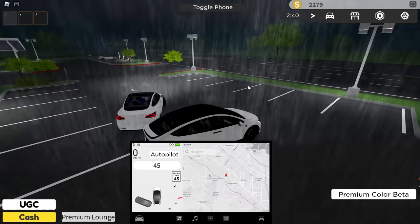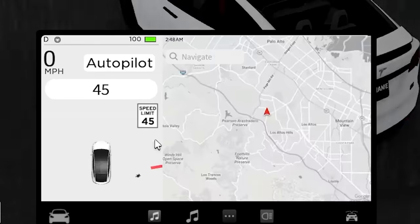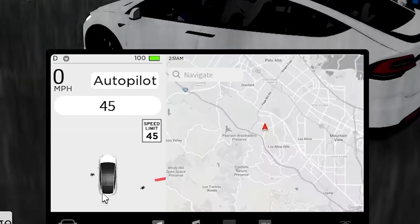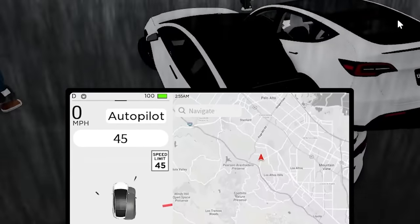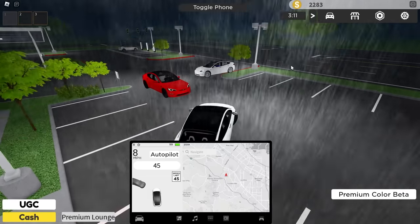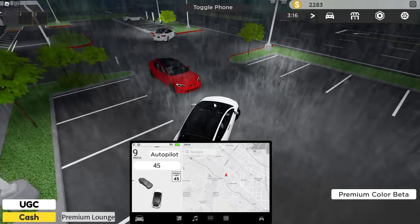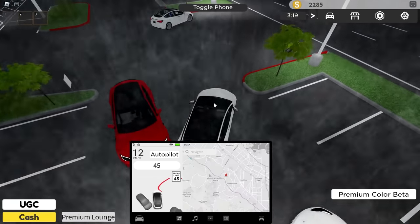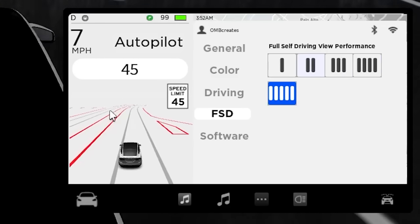I've played this on my channel once before, so let's give this another test with the variety of updates. On the bottom of the screen you can see a surrounding view of the Tesla. Someone spawned a car on top of us so we may need to move — there we go. You can see the cars around us, which is pretty cool. Let's navigate out of this parking lot.